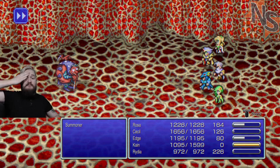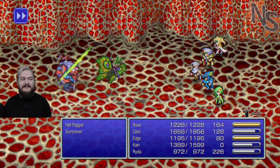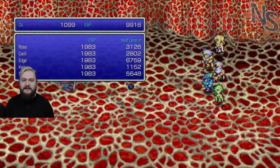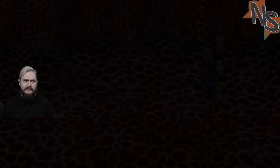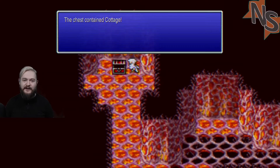I forgot that Rosa's bow can confuse. When it turned around I was like, wait, what's happening here? This makes no sense. Somebody just did 2000 damage. The game bugged - I beat the summoner but it did not disappear. It was weird.